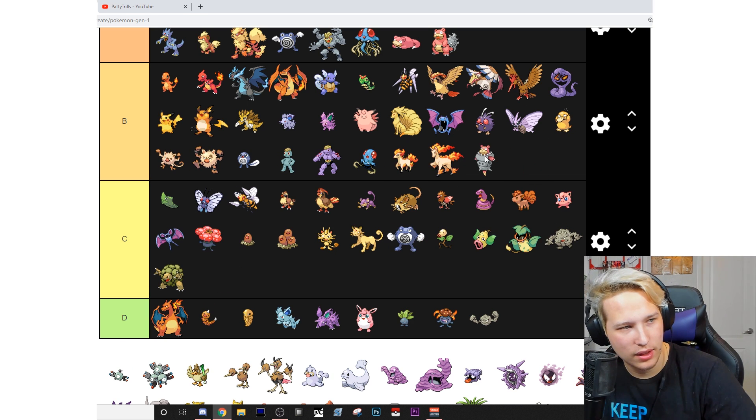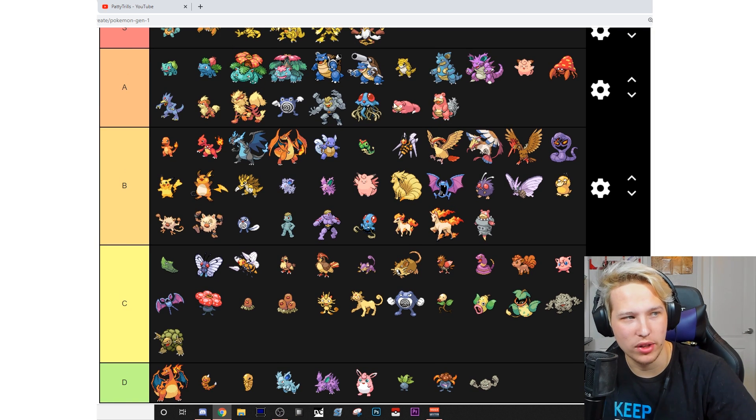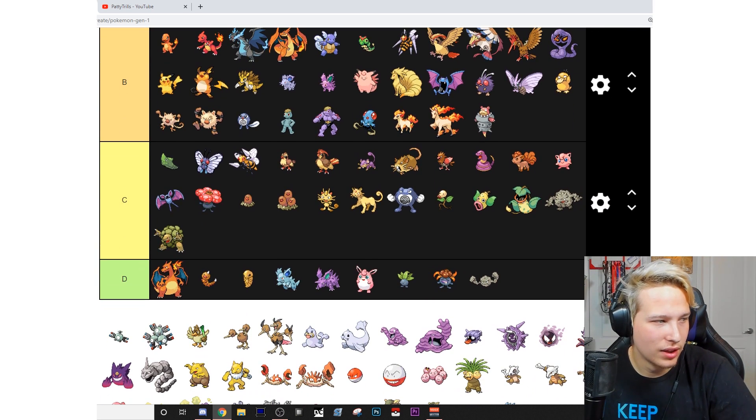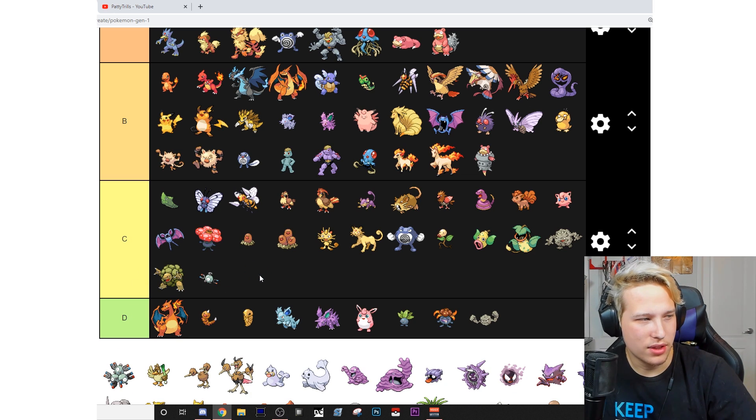Slowpoke — A. Slowbro — A. Mega Slowbro — B. It's a little too derpy. Slowpoke and Slowbro are derpy in a cute way, but Mega Slowbro is like, whoa, going off the deep end. Magnemite — C. Magneton — C. Farfetch'd — B. Doduo — C. Dodrio — C.